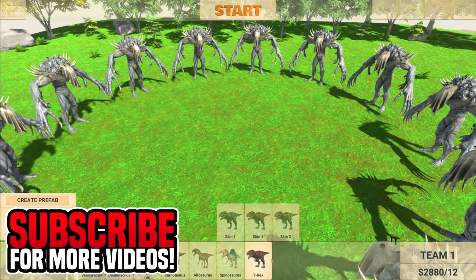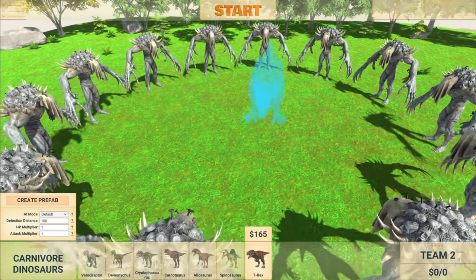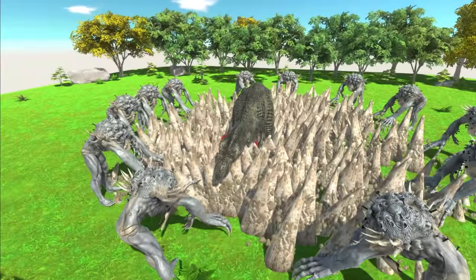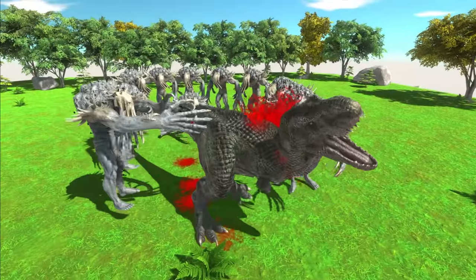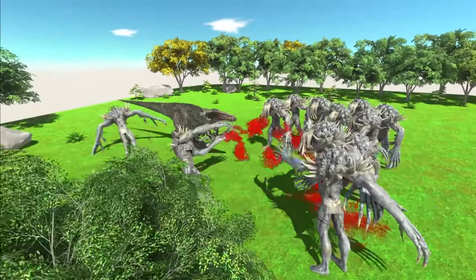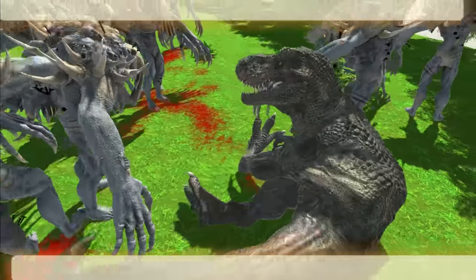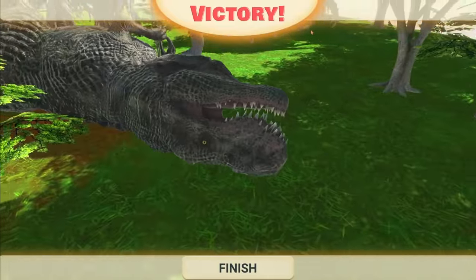Let's try a T-Rex. Let's see what happens if we put a T-Rex in the middle. I'm going to assume he can survive the initial attack and then just die shortly after. Here we go. Now he's going to get messed up. I actually feel sorry for the units in the middle. Just get absolutely destroyed. He did pretty good, though, but now he is dead.